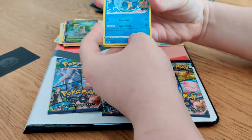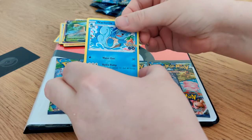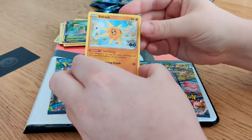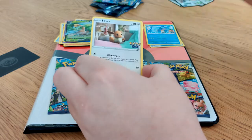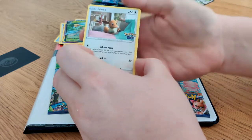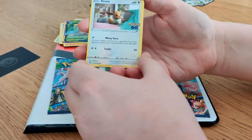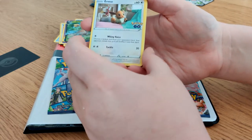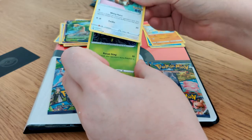So we have an Incubator, Wartortle — pairs nicely with that Squirtle from earlier. Solrock, which again you won't recognise. No, I don't. And Eevee — whiny voice — which, yeah, I can't disagree with that.